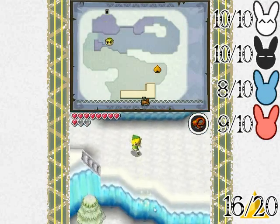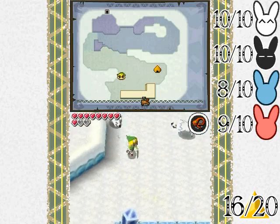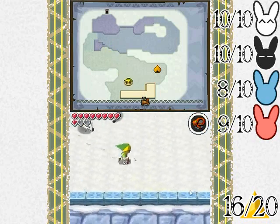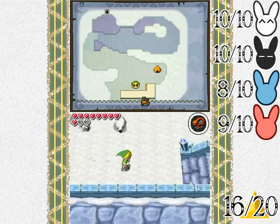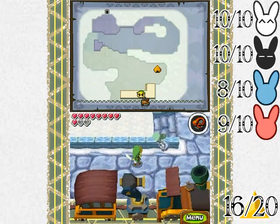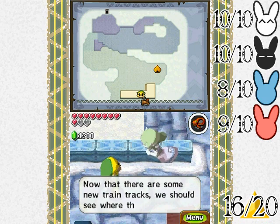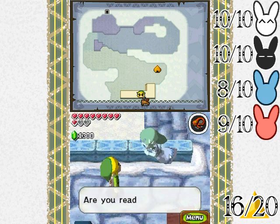Hello everyone and welcome back to the walkthrough! So now that we got a new force gem, we can go ahead and flip-flop over to where that opened up, which means we're going over to the northeastern-ish place. There are some new joint tracks — we should see where they lead!